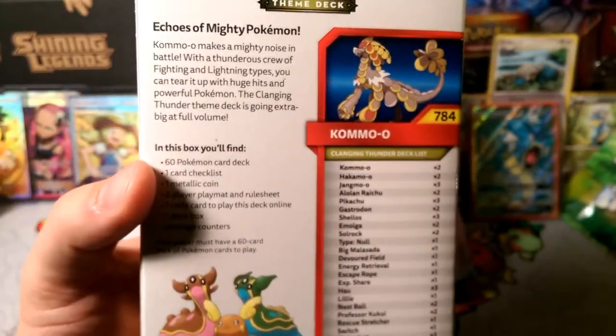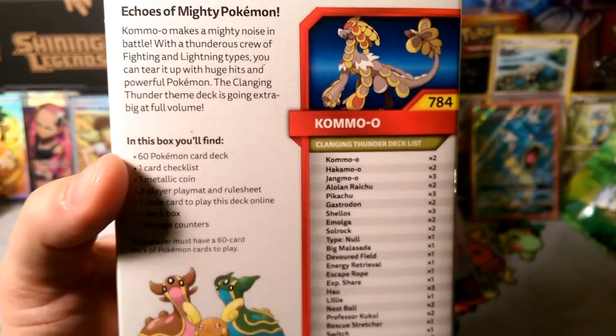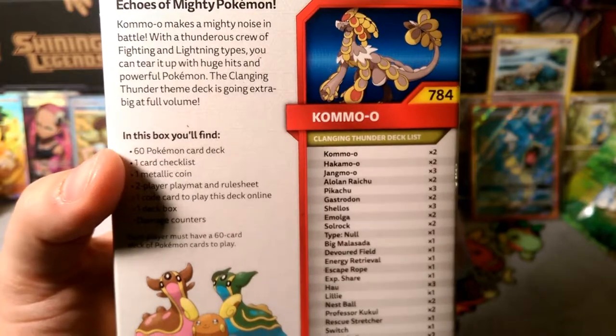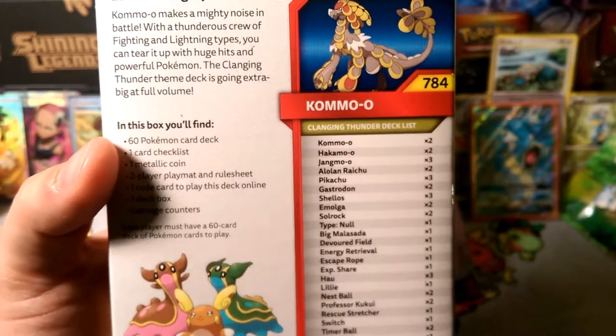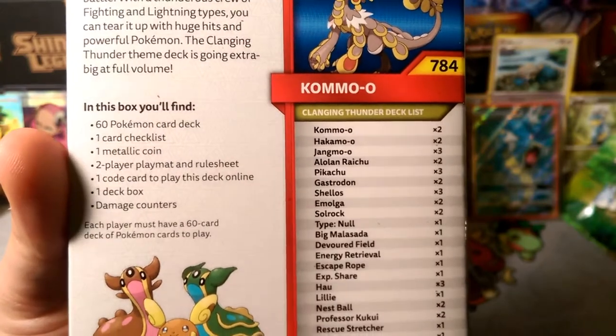Let's read the back: 'Echoes of mighty Pokémon come out — makes mighty noise in battle with the thunderous crew of Fighting and Lightning types. You can tear it up with huge hits and powerful Pokémon.' The Clanging Thunder theme deck is going extra big at full volume. This includes a play mat, a coin, a deck box, and damage counters.